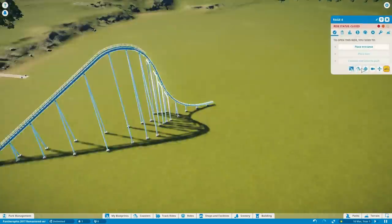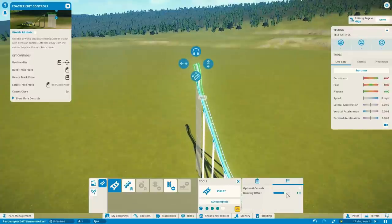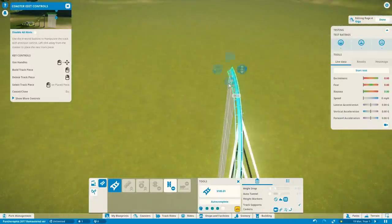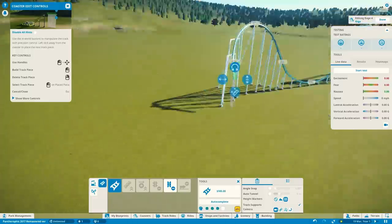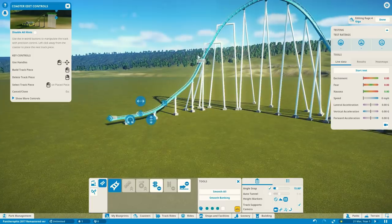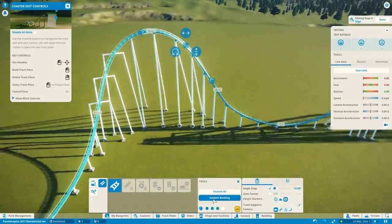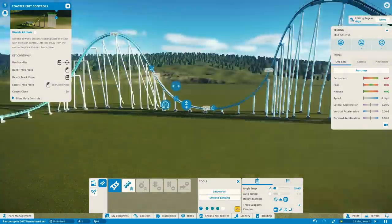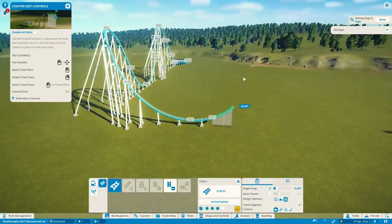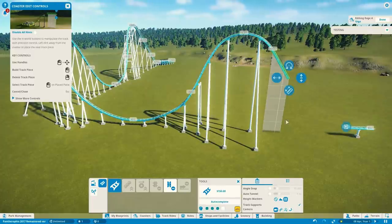I built it first in RollerCoaster Tycoon World a long time ago, back when I thought it would still have some potential. When I got into Planet Coaster, I decided to just go ahead and make it there. I made a video of it and the coaster was incredibly — well, incredibly not smooth. It was pretty bad. It was the first coaster I really made in Planet Coaster, so I had to get used to the controls and stuff.